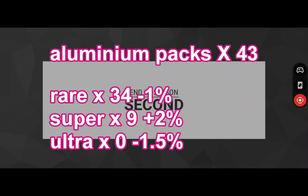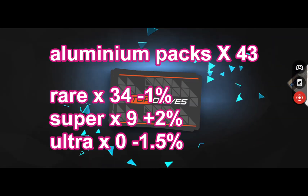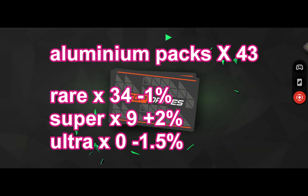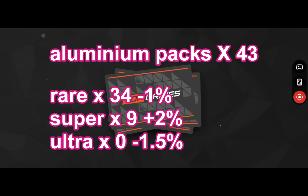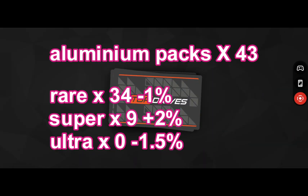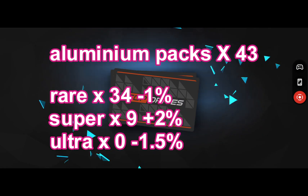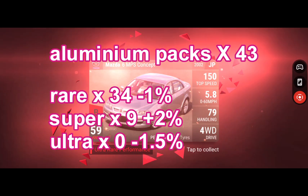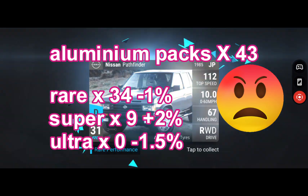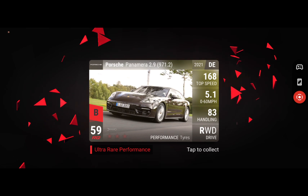Starting with the luma packs: for the aluminum packs, rare we've got 34% so that's minus one percent — that's good. Super rare we've got nine, and that's two percent over what we should have got, so that's good. Ultra rare we've got none, so that's minus 1.5% of the packs that we needed — that's really bad.